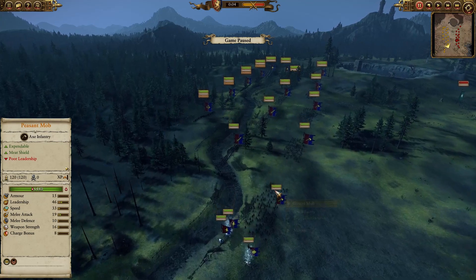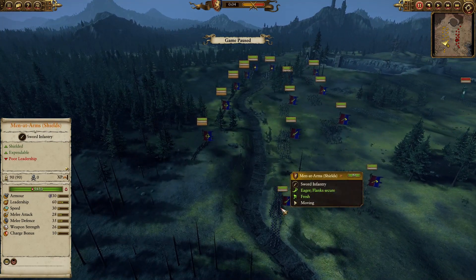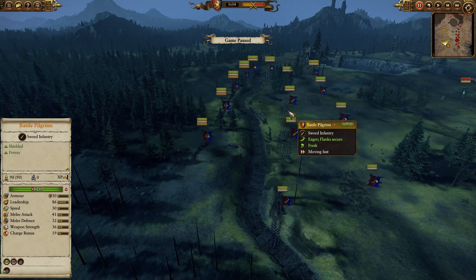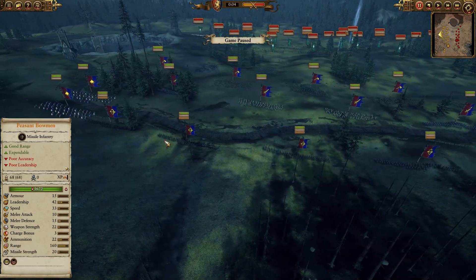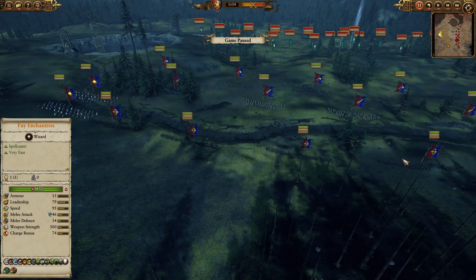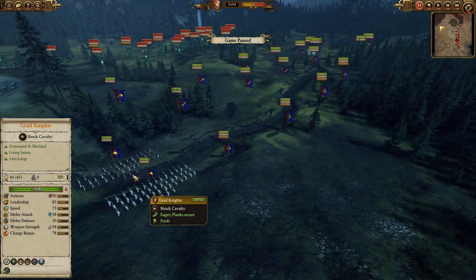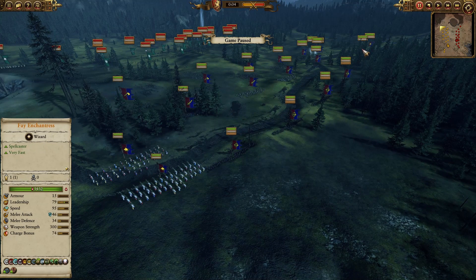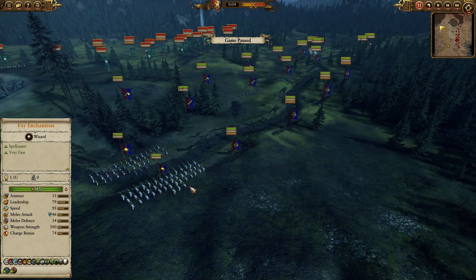For my army I have five units of peasant mob in the front line with one chevron each. I also brought two units of men-at-arms and two units of battle pilgrims for the secondary line. For my range units I have four units of peasant bowmen, two of them with poison arrows on the sides to help the cavalry fights. I have two units of grey knights each accompanied by knights of the realm on each flank.